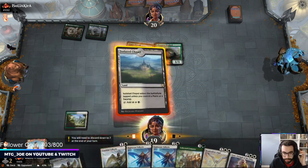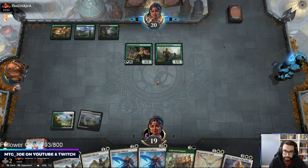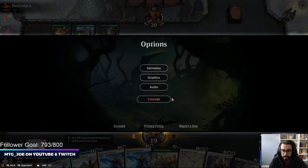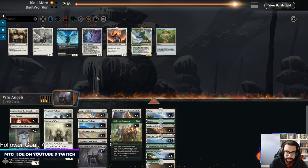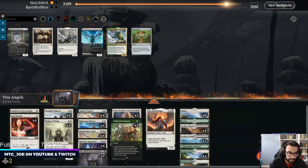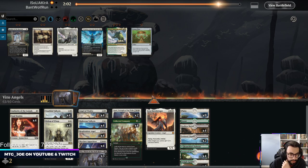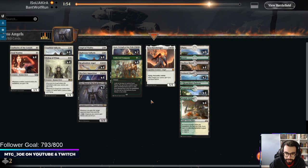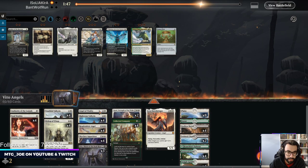We need a land here. That's obviously Collected Company - we missed a land. I'm going to concede and not give them more information about what we're on. Authority comes in along with Lyra and the Skyclaves. Speaker of the Heavens isn't going to attack that much - the flyers are generally pretty good. In this matchup we want to kind of hide what we have. We're unlikely to win that game - they're going to snowball, we missed our land drops, and we're just not going to cascade in the same manner.